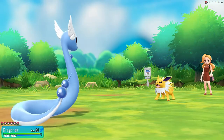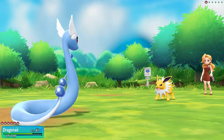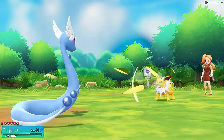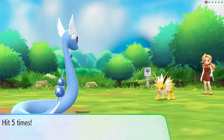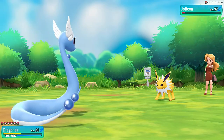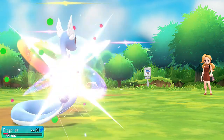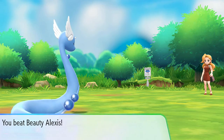Dragon Rage from Dragonair, but here comes Pin Missile. I get hit four times! Dragon Rage nearly takes this guy out so let's continue with Dragon Tail. More Pin Missiles - five times! The luck on this Pokemon. Dragon Rage does its trick - say goodbye to Jolteon! Dragonair grows to level 41 and Sparky goes to level 49. We defeated Alexis - just kicking ass and taking names.